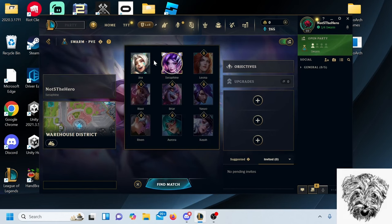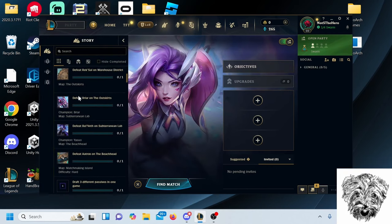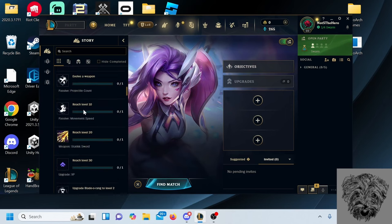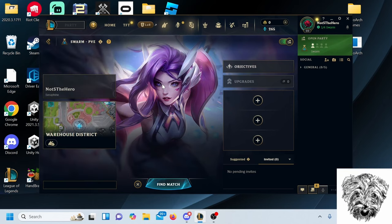A couple of things to talk about: character selection. You will start out with Jinx and Seraphine, and you can unlock the rest through Objectives. Through Objectives you will also be unlocking pretty much everything else — ranging from weapons, passives, features, maps, more utility, and all the likes. There will be more tabs as you unlock more stuff.